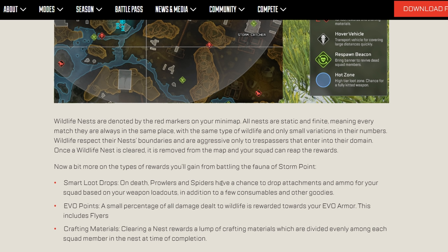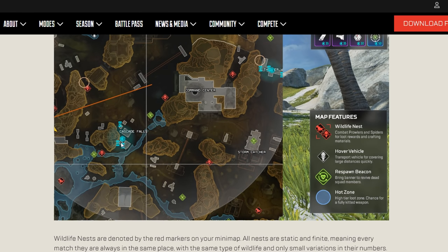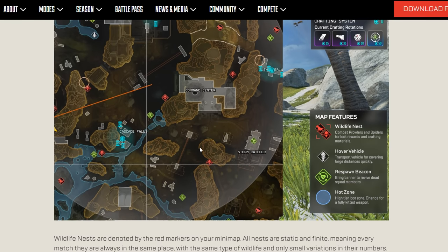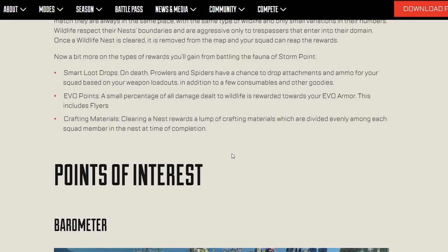Smart loot drops on death: prowlers and spiders have a chance to drop attachments, ammo for your squad, base weapon loadouts, plus a few consumables and other goodies. So there's a reason to go after them if you don't have armor or need loot. Also, clearing a nest rewards a lump of crafting materials - so if you collect materials from the map and then clear a nest, that's going to be a lot when you go to a crafting station.